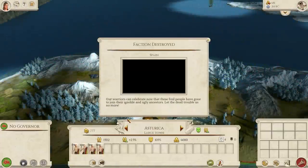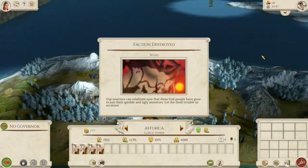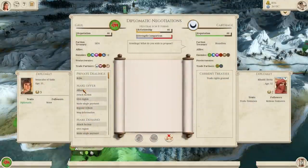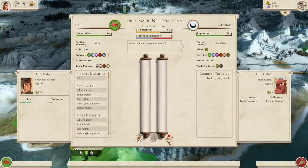It's end of turn 14 and I've mopped up the rest of the Spanish settlements without much resistance. Although I do have a border with the Carthaginians at Cordoba, so I'm going to form an alliance with them to stop any distractions while I set my eyes on Rome.